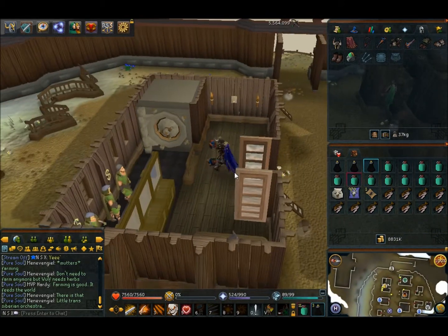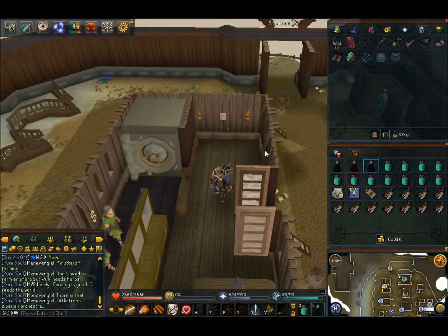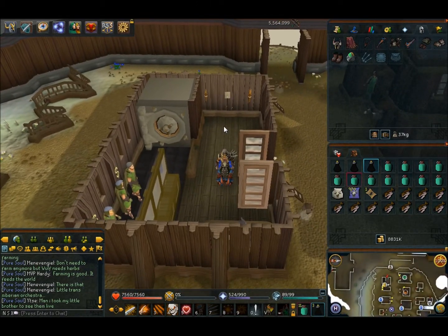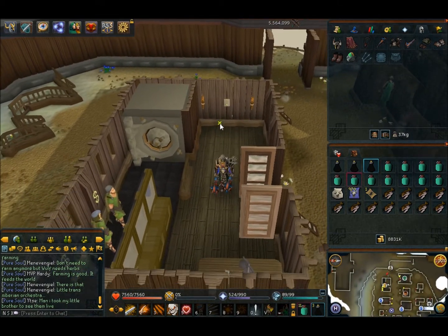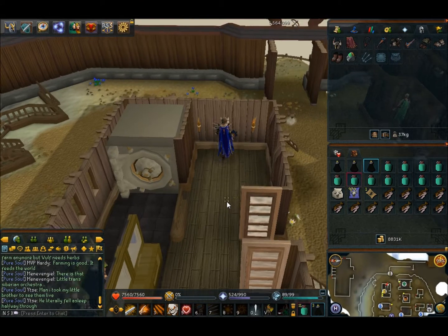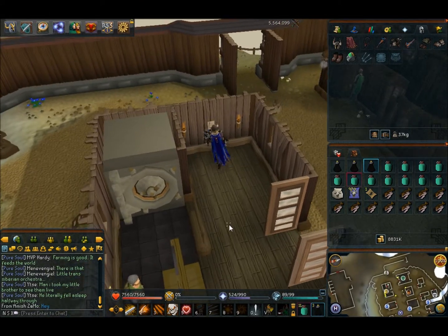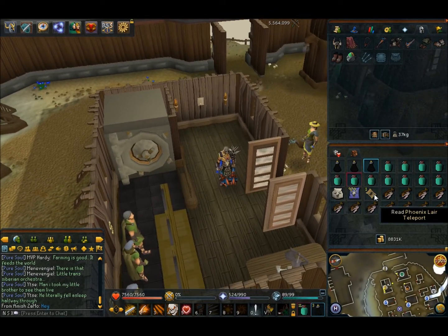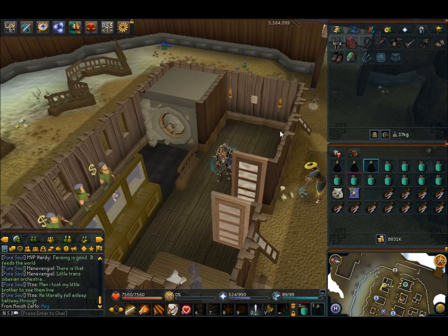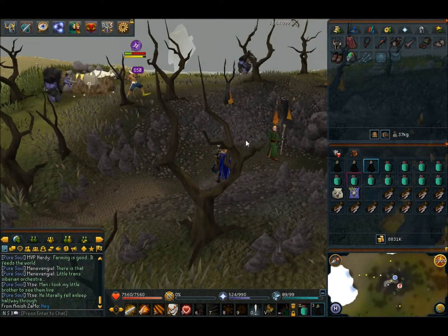I'm also bringing my Pack Yak so I can bank the bones, since those are worth about 9k each at the time of this video. I expect to make a lot of money off the bones — that'll be the majority of your profit. To get there, you can use fairy ring AKQ, or I like to use the Phoenix Lair teleport, which gets you right over there.